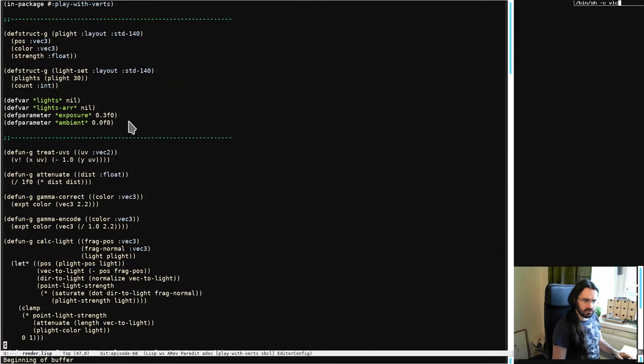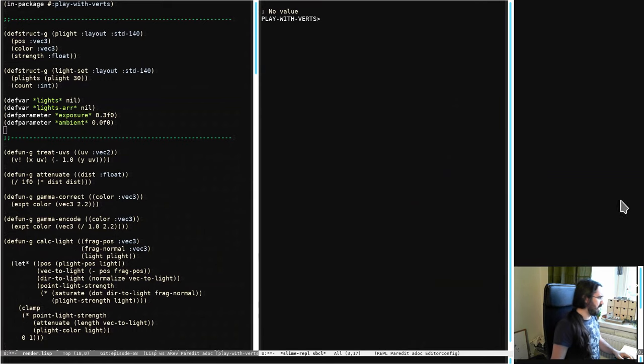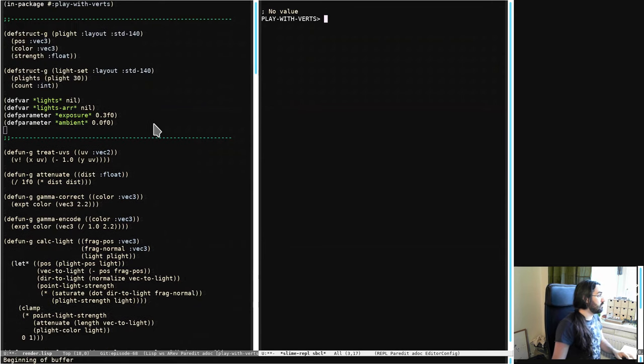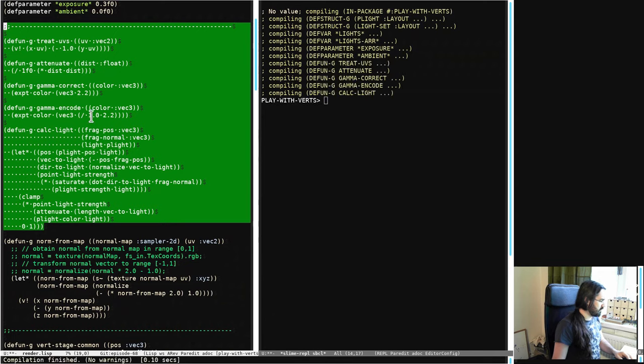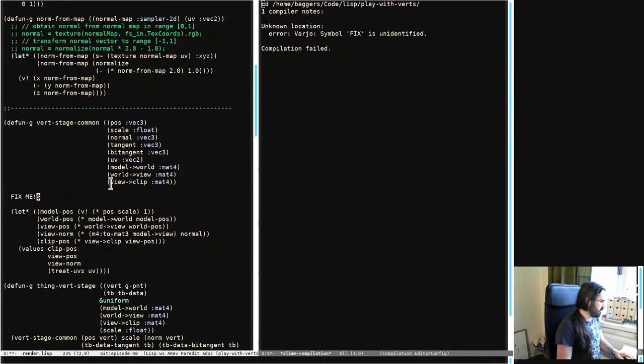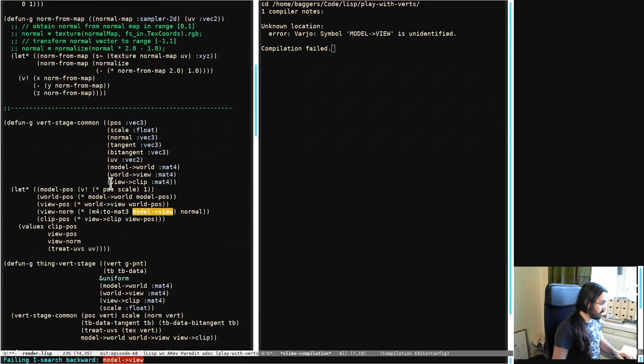Where did we get to? I've got Keppel started. If I bring up a REPL, we can run CLS and this area is blank — there's no main loop running because the GPU code doesn't compile yet. We get down to where we've got fixmes. The first problem here is model-to-view is undefined and I'm using that there — that is not a matrix we have available.